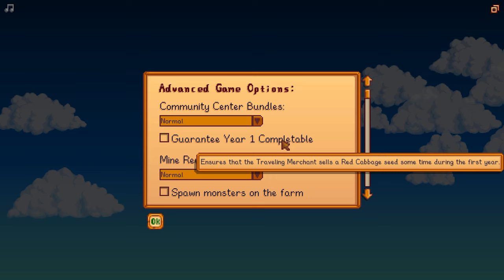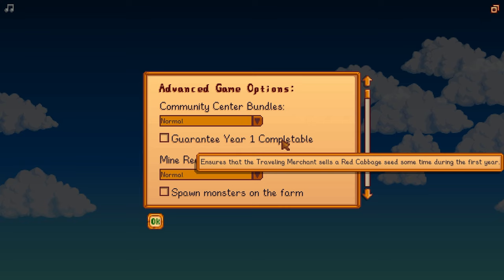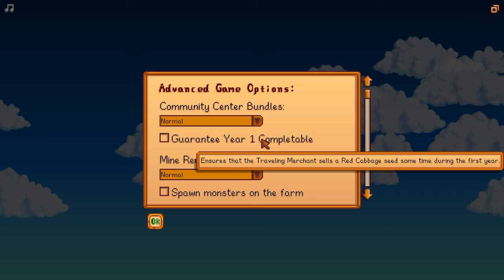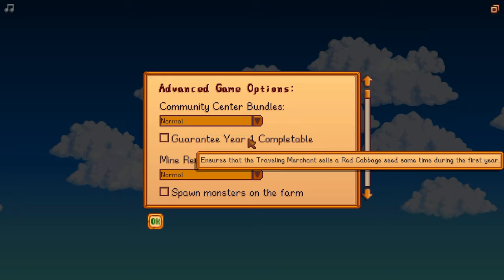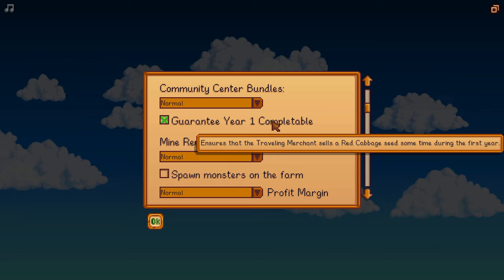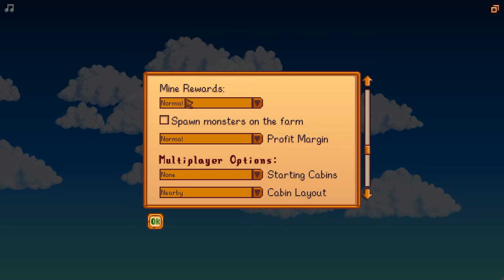Guarantee year one completable — it ensures that the traveling merchant sells a red cabbage seed sometime during the first year. It guarantees that you can complete all the community bundles in the first year if you really go hard and try. It doesn't mean you will complete it in the first year; it just means it's definitely completable if you really, really try. Without this, it may not be completable in your first year, which is not a big deal. It doesn't hurt to go ahead and check that. We'll get into what the traveling merchant is later on.